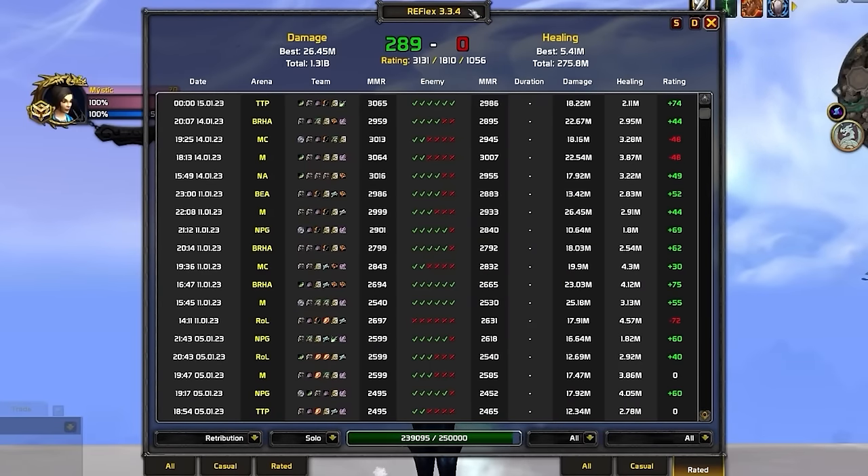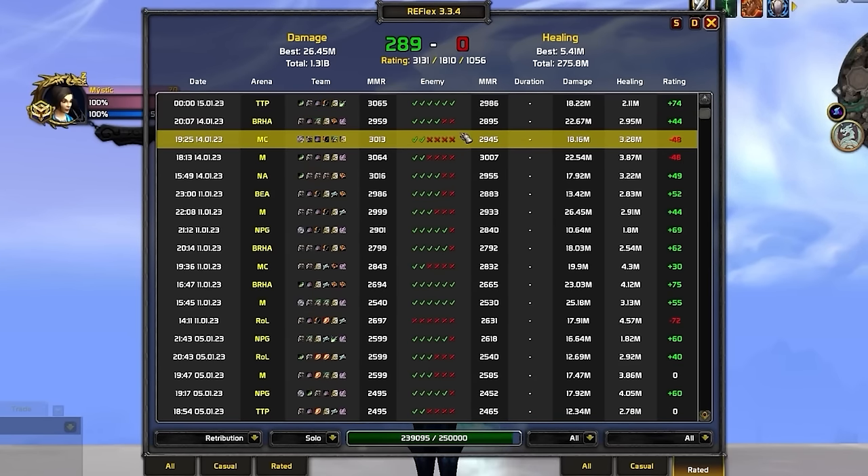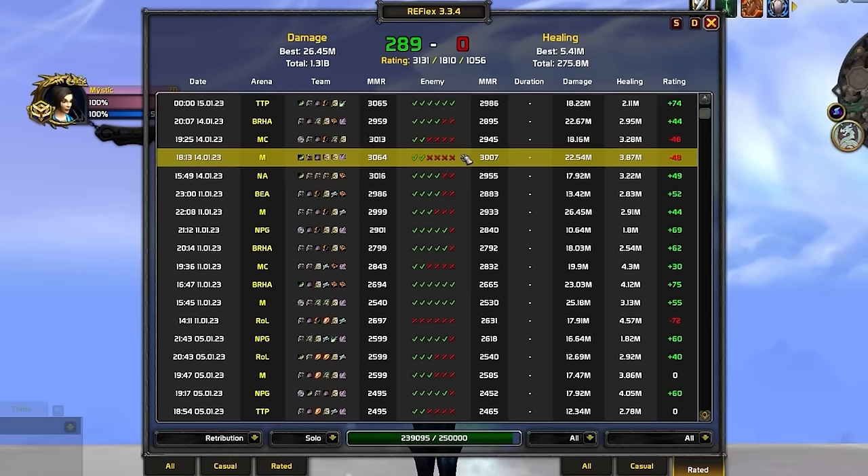The second learning addon is TrufiGCD. While it won't do much during your games, it's a godsend for gameplay reviews — you can look back at recorded games and know exactly what ability you used with every global, helping you verify whether your DPS rotation was on point when it mattered most. The final improvement addon is Reflex, which lets you browse through your arena game history and identify which classes you're losing to the most, so you can watch streams or check out Skillcapped's commentaries and class guides for those matchups.